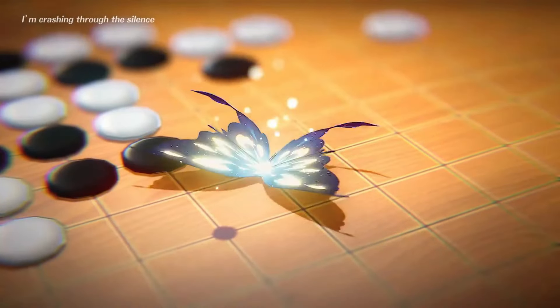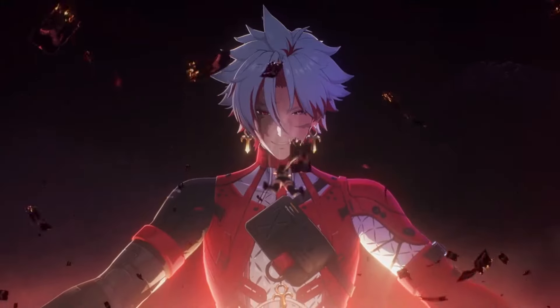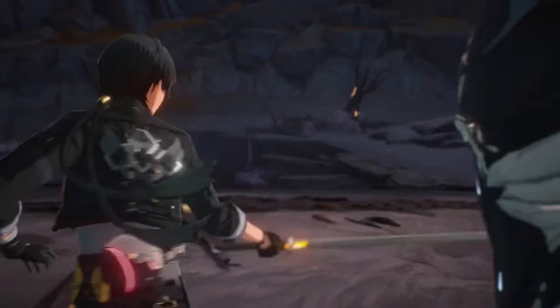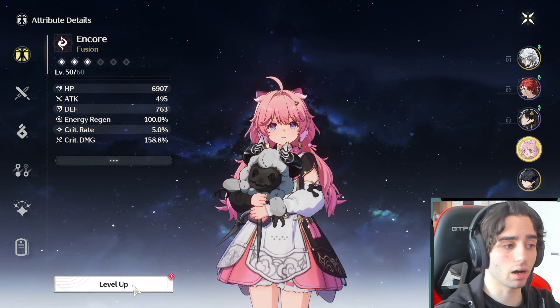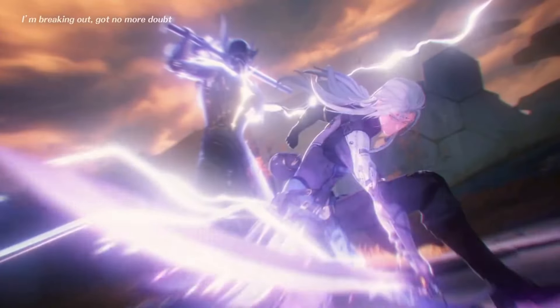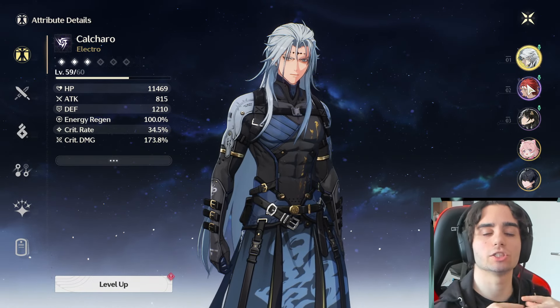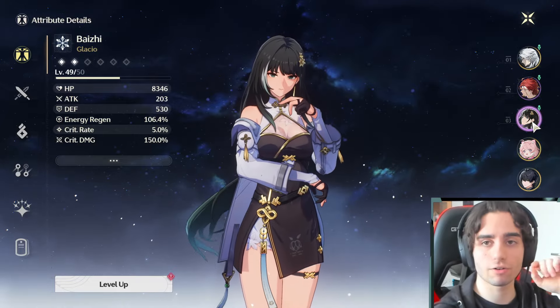If you want to level up your character, you probably don't have enough level-up materials right now to take every character in your team to max. Getting characters to level 60 already takes a very big chunk of your resources. For example, my Encore is level 50 out of 60 with nothing invested — if I hit auto-select to go to level 60, look at the chunk it takes. I've only built Calcharo to 59, and my Mortefi and Baizhi are both 49 out of 50.